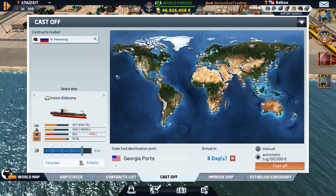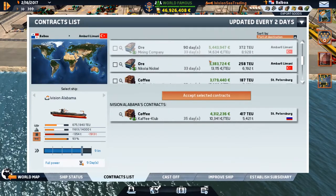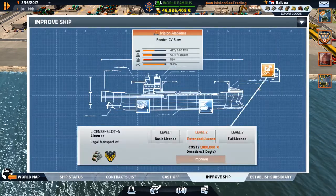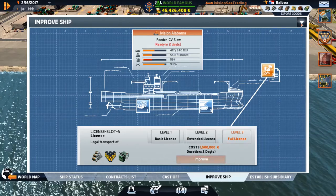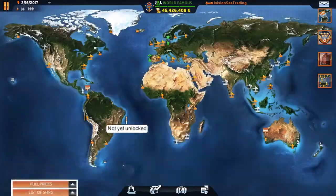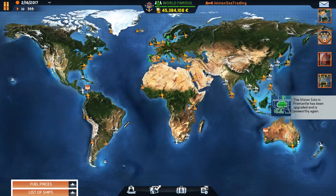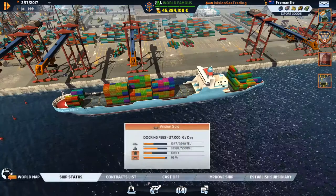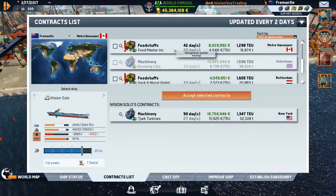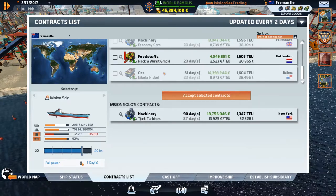We actually can't go to Havana because we need cargo to go there — that's not good. Let's check what improvements we can do on the Alabama. She actually has all of them already. Let's do a full license on her — two days. Our docking fees are only 1,500 so it's definitely not expensive. Let's make sure there are no other contracts. We could go to Metro Vancouver but we're going to New York, and we can't take most of this cargo — it's just too heavy.